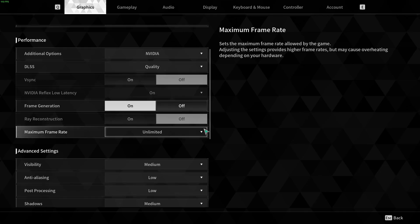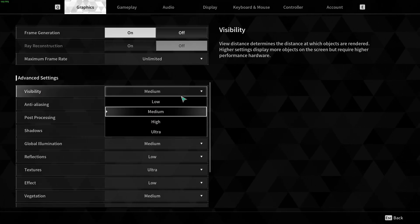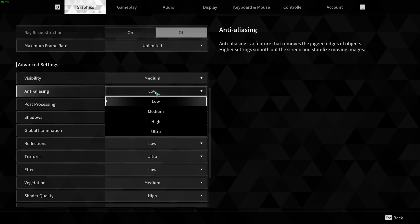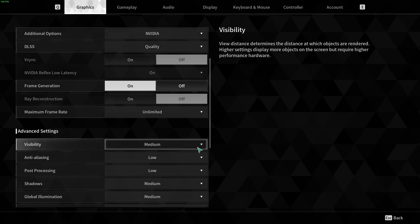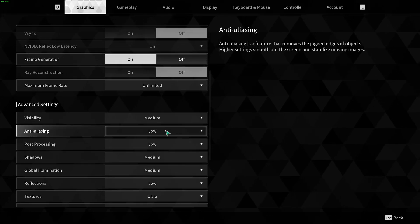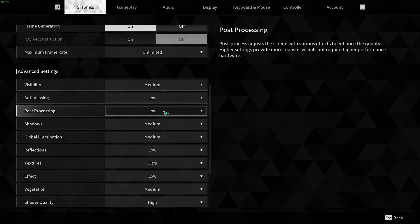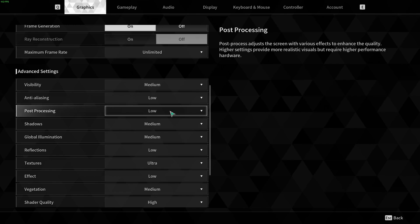Now let's go to Advanced Settings. First, Visibility is your view distance — I recommend Medium; you can expect a nice 6% boost going from Ultra to Medium, and it will stabilize your FPS a lot. For Anti-Aliasing: if you're using an upscaling technique it's handled automatically, so it doesn't stack. But if you're not using upscaling, I recommend Low — the aliasing in this game isn't that bad and you can expect about a 5% boost. Post-Processing I recommend Low as well, for a 6% boost. Honestly, Post-Processing at Ultra makes the game look very blurry.